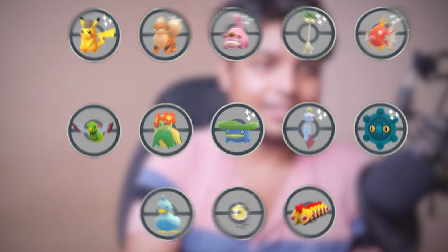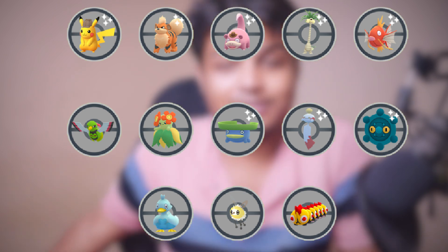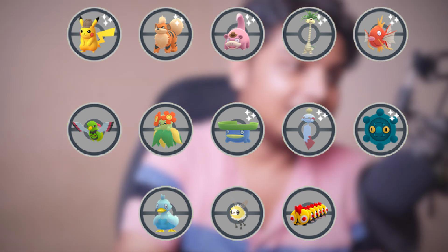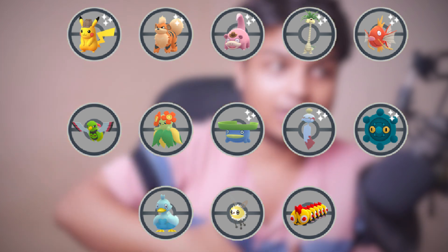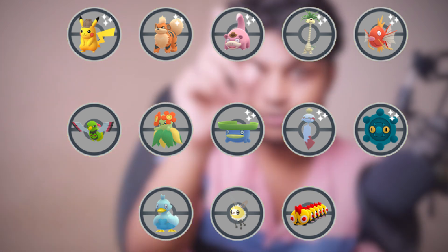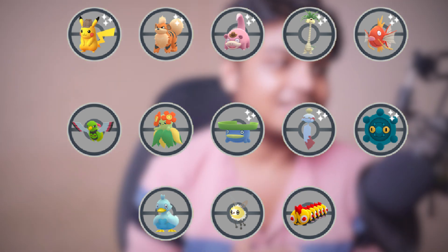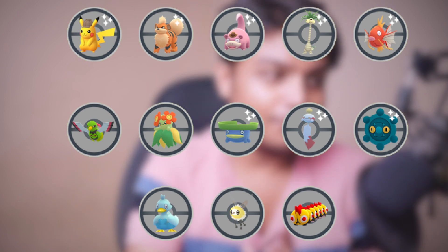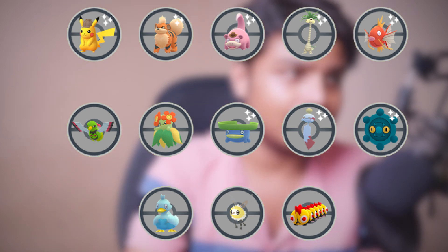In wild encounters we are going to be getting Detective Pikachu, and for the first time it's going to be available as shiny — so you don't need to use any trick to get this one. Also available in the wild: Growlithe, Slowpoke wearing a hat (also shiny eligible for the first time), Alolan Exeggutor, Magikarp, Comfey, Blossomite, Larvitar, Bronzor, Ducklett, Cutiefly, and Fennekin.